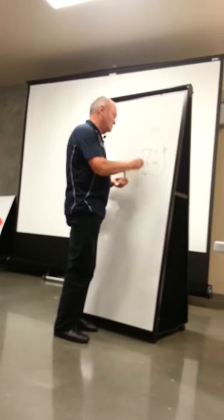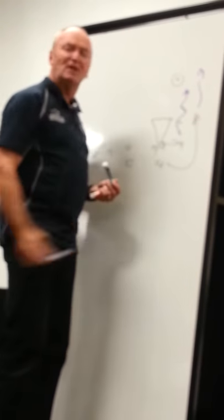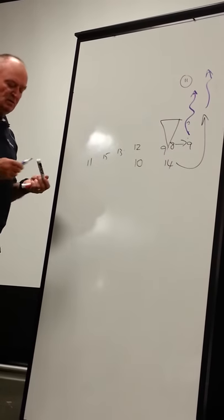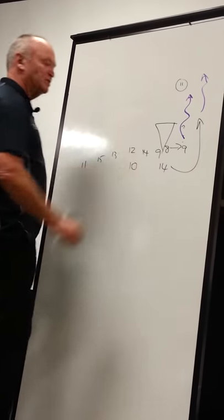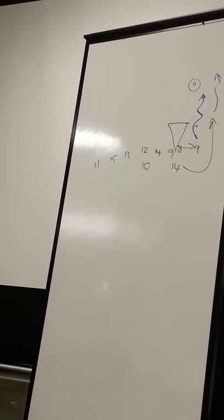Can kick it, especially if 11 comes up, can kick the ball — a few options there. 14 can go to the left hand side of the scrum and be first receiver, hopefully he's got the skills to do that in your group.